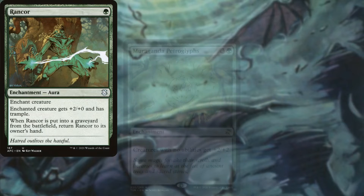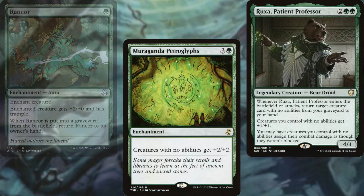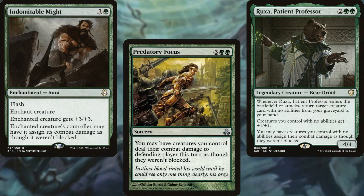Rancor, Muraganda Petroglyphs, Ruxsa Patient Professor, Indomitable Might, and Predatory Focus help us to close out games faster and ensure our commander deals more damage.